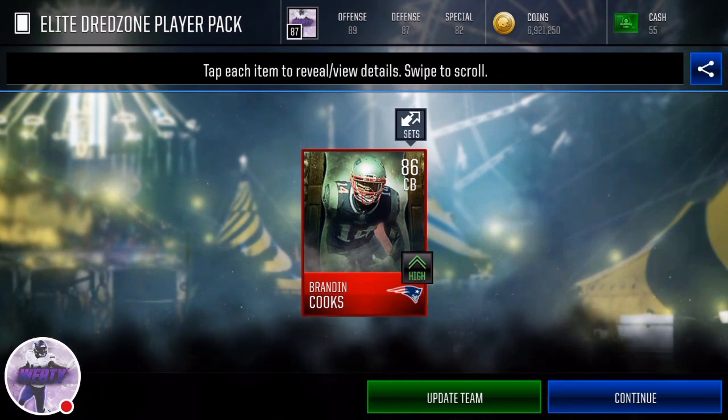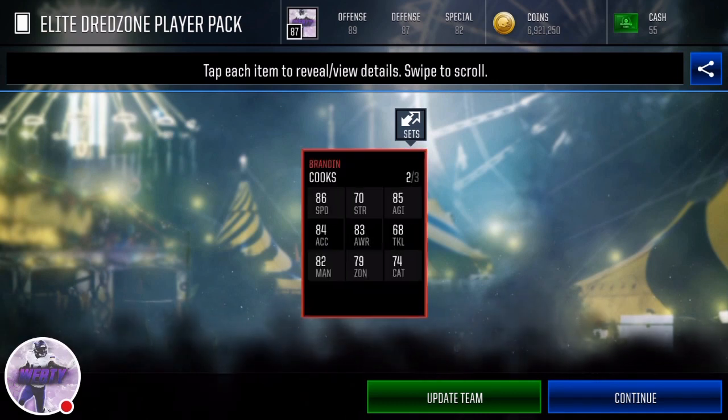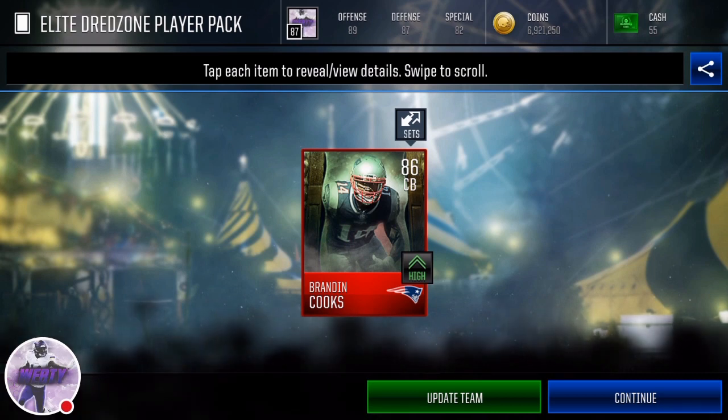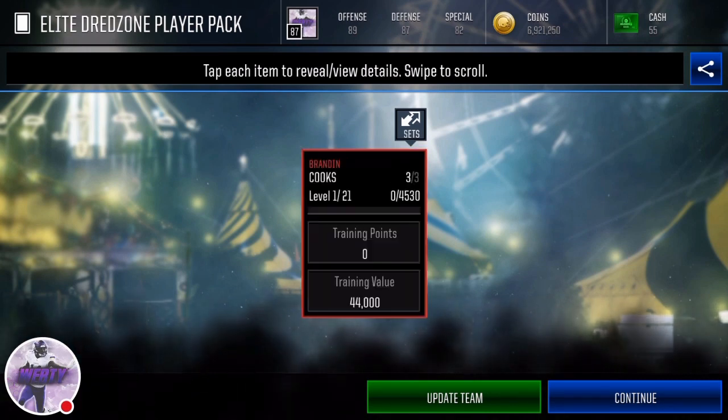I don't really care if it is good or not because I'm probably never going to use it. But let's take a look. Brandon Cooks, 86 speed. Brandon Cooks at cornerback. That's pretty cool right there. It doesn't even have a logo.